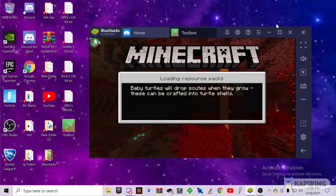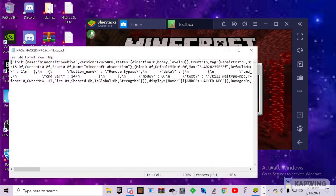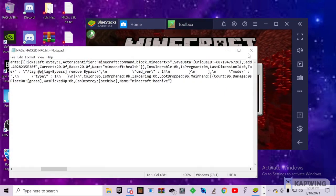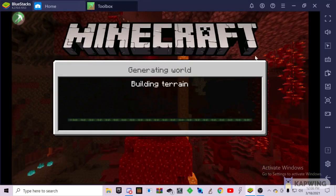First, for the NBT part of it, you have to go to the script, Ctrl-A, Ctrl-C, and once you copy it, if you're on Samsung, it's just hold down and then tap copy.